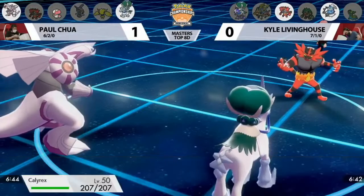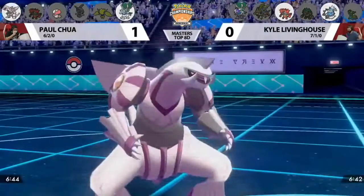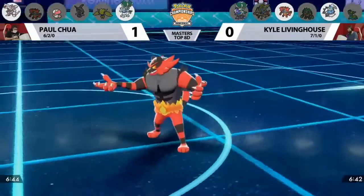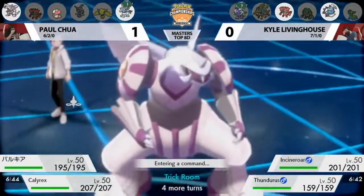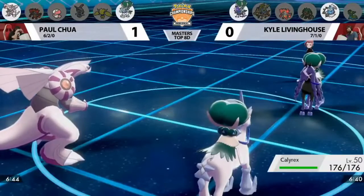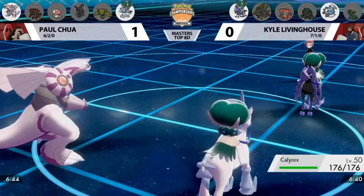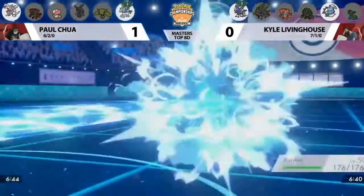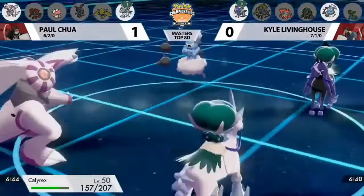Now that you don't really care about putting either Incineroar or Thundurus to sleep, switching out the Amoonguss definitely makes sense. With that switch, you have your two restricted Pokémon — Palkia can potentially go for a strong attack under trick room. Instead things slow down a bit as Incineroar goes for Parting Shot rather than Fake Out, pivoting out of Calyrex as well, bringing in Calyrex Shadow Rider. The Ice Rider and Shadow Rider are now both on the field — two completely opposite ends of the speed spectrum.